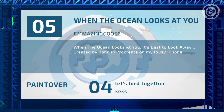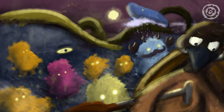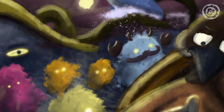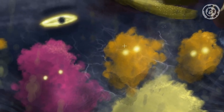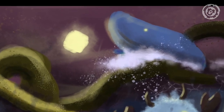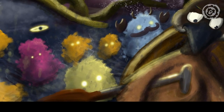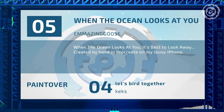Entry number five: 'When the Ocean Looks at You' — Amazing Goose, made with Procreate on a lousy iPhone. The blue guy's face is there again, and that's an impressive mustache. Is that a shovel? It's just amazing, watching people take these in so many different directions.